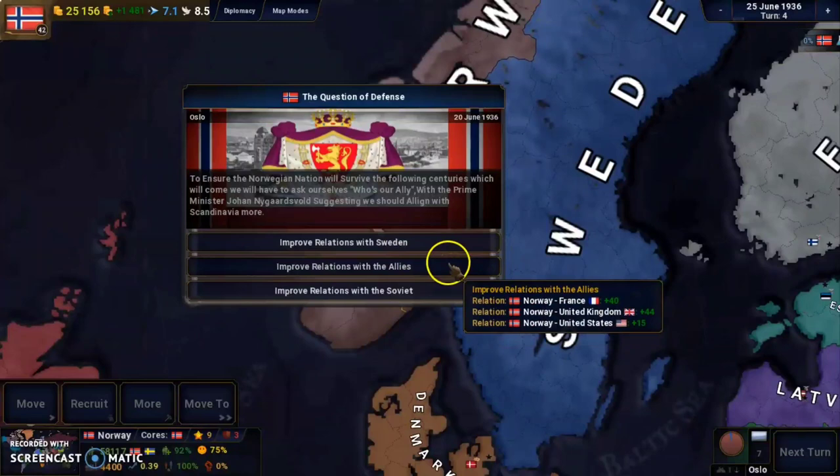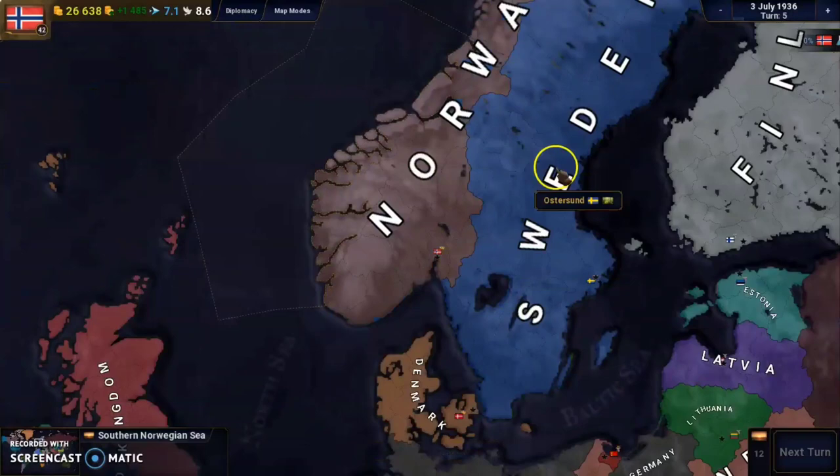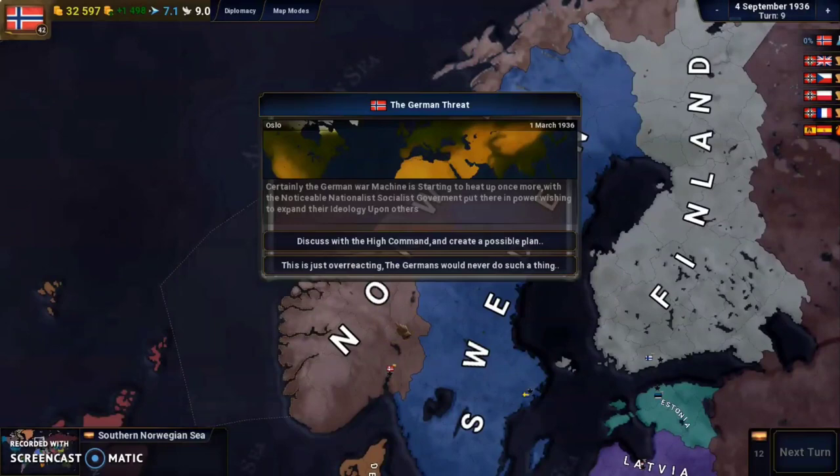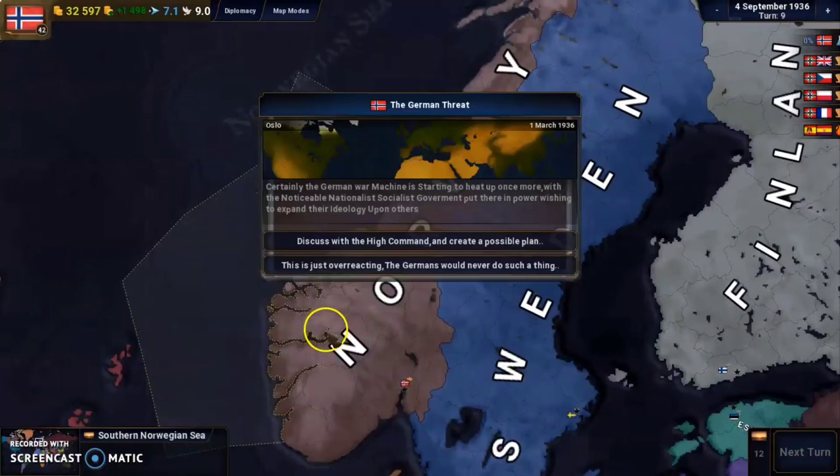Next is the German threat event. The German war machine is starting to heat up once more, with the National Socialist government wishing to expand their ideology upon others. Discussing with the high command, we should create a possible plan. One option says 'This is just overreacting, the Germans would never do such a thing,' but we will start discussing the plan.